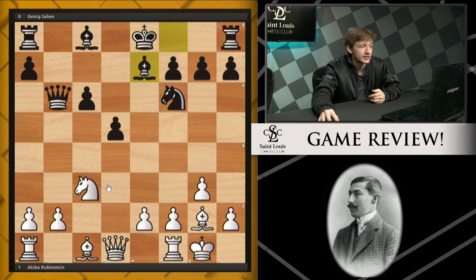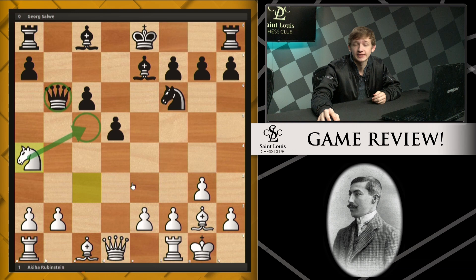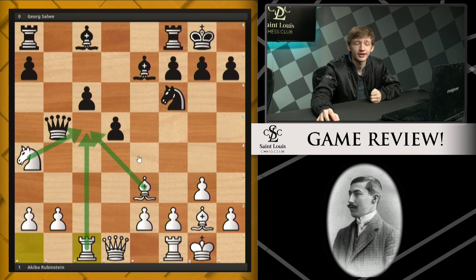Because of that, white already goes for knight a4 — one, hitting this queen, and two, keeping an eye on the c5 square already. This is going to be the theme of the game: white tries to keep c5 under control and cramp the black position. So black plays queen b5, white brings this bishop to e3 controlling the c5 square, black gets castled, and now rook c1. Every move for white you see piles up on this square. It's a very logical way of playing.